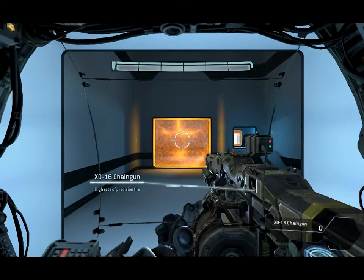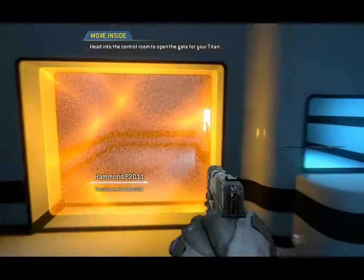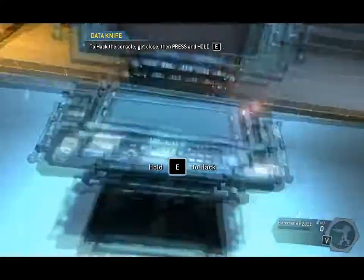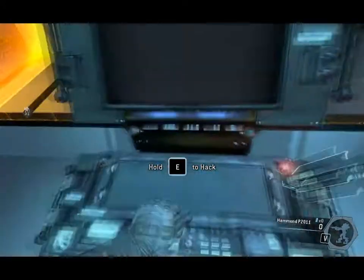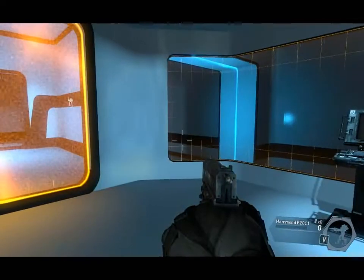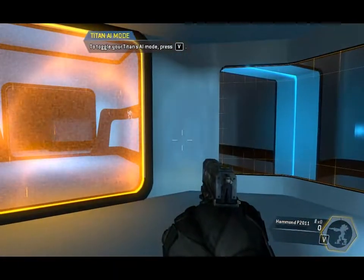Skilled pilots often disembark from their Titans on the battlefield. To continue, disembark from your Titan. Head into the control room to open the gate for your Titan. Pilots can control their Titans' AI when they are on foot. The AI can be toggled to follow you or guard its current location. The lower right corner of your pilot HUD displays your Titan's current AI mode. Put your Titan into follow mode and it will follow you through the gate.